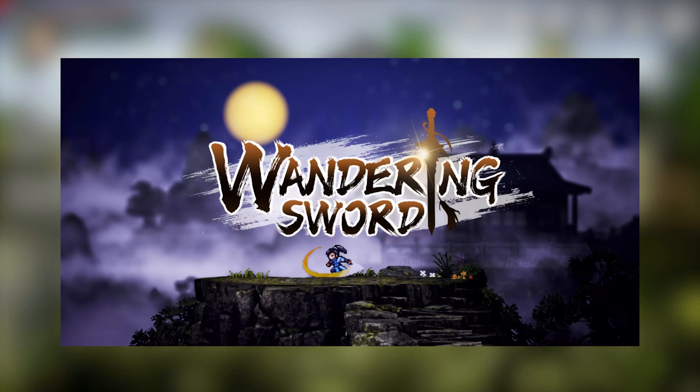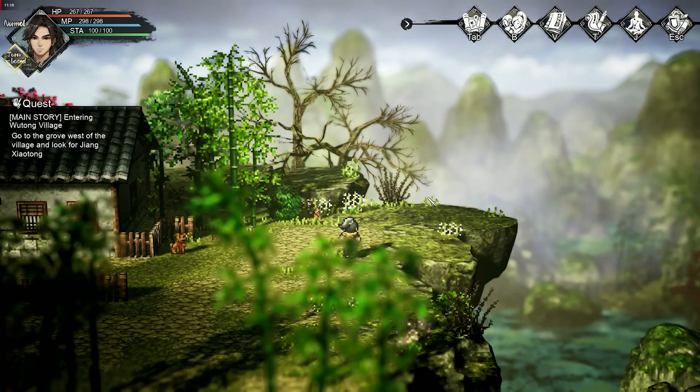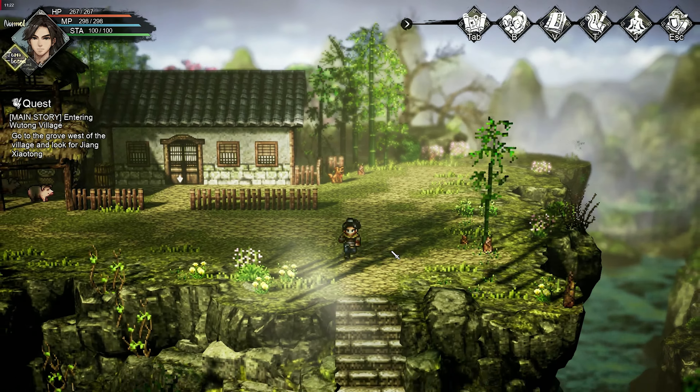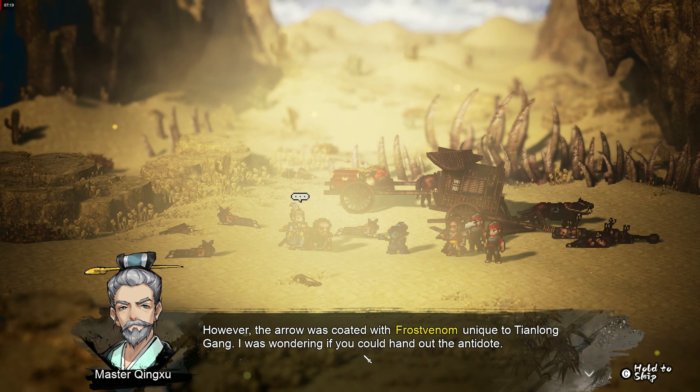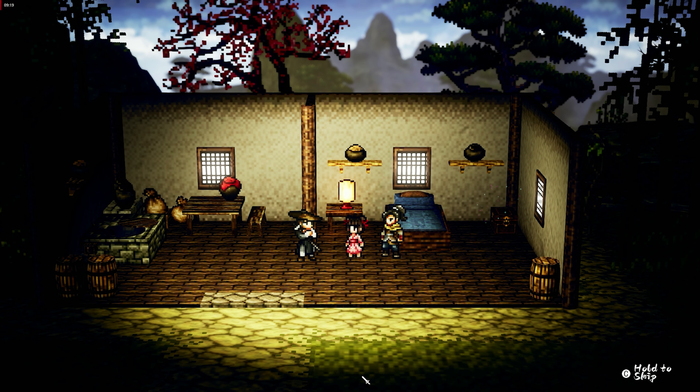The first game on our list is Wandering Sword, a martial arts game set in ancient China. The game follows the story of Yuwen Ji, who finds himself in several tragic events that change the course of his life. After an escort mission fails and Yuwen is left to die, he gets rescued by martial arts master Yayan Jiwen.